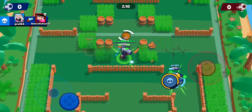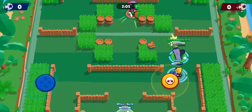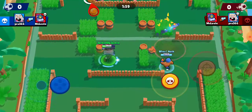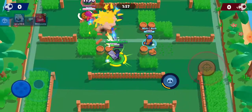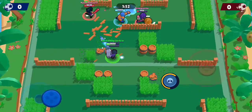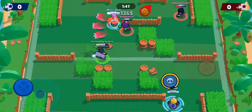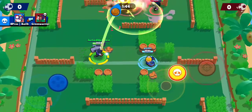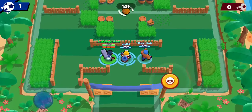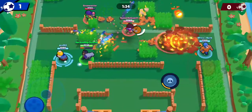We want to stay slightly out of range over here since we have range on them, so we can hit her from afar. A good thing about Brock in Brawl Ball is he can destroy the walls. As you can see, I'm going to go ahead and destroy their wall so now we have an easier way to shoot and hit them. The Bull uses his super like I was trying to show you in the last video — jump in and stun them.